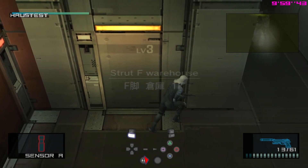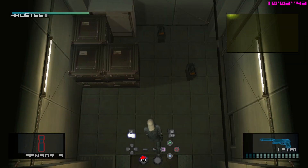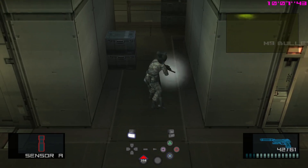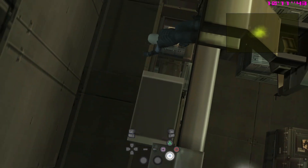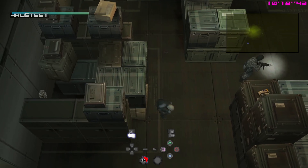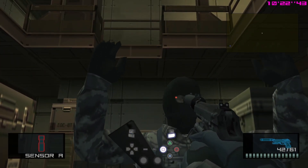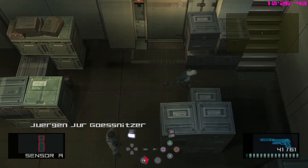In Strut F Warehouse, there are two tough guys on the higher levels and one regular guy at the bottom. I recommend handling the tough guys later when we have the SOCOM suppressor. For now, simply get rid of the first one here and ignore the second one. This gives you also the right timing for the bottom one to walk past you as you defuse the bomb here. After that, simply drop down and hold him up. He's a regular guy, so you can just aim at his head, walk around him, shoot him in his body, and then get his dog tag.